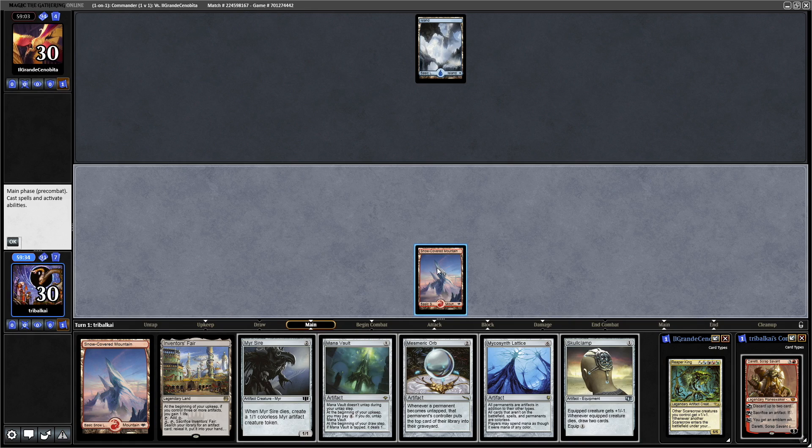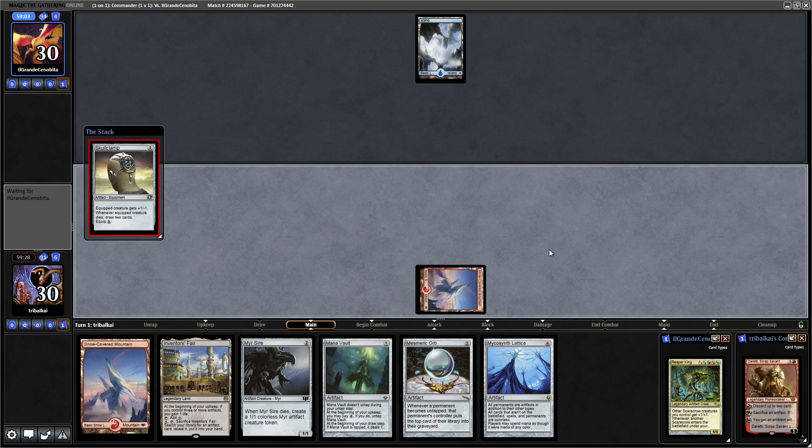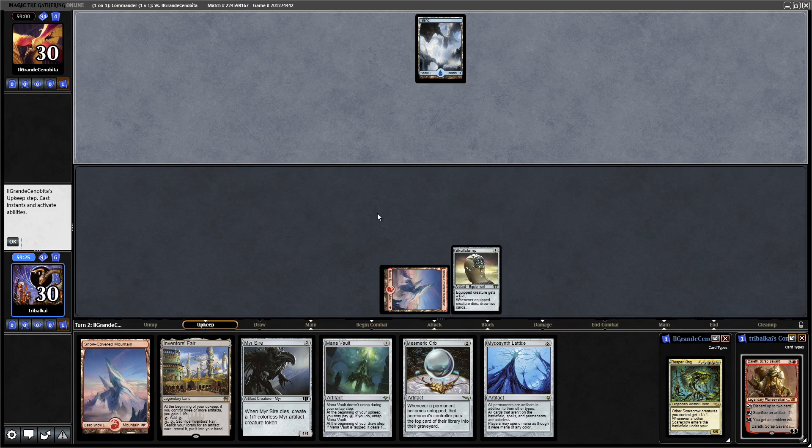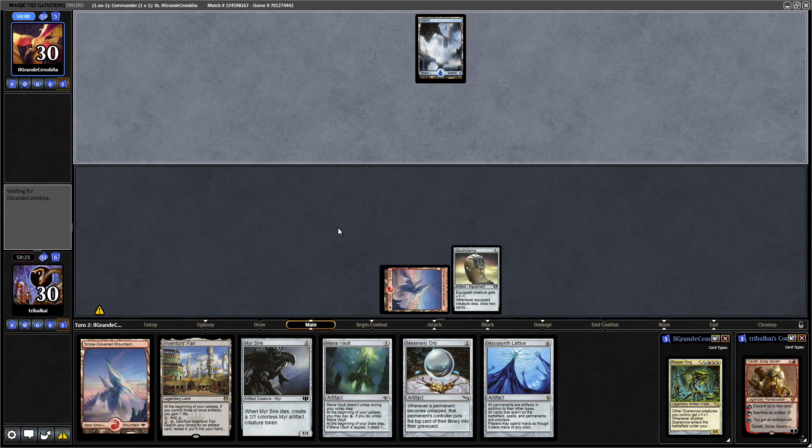We'll go down for Snow Covered Mountain, and I think I want to try and get Mental Missteps and things like that out of our opponent's hand, so let's go for a Skull Clamp. See if they go for a Spell Pierce or something. They do not, so I think that clears the way for Mana Vault into Daretti next turn.